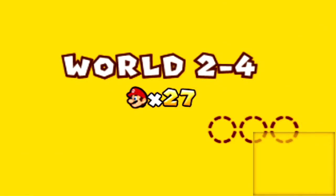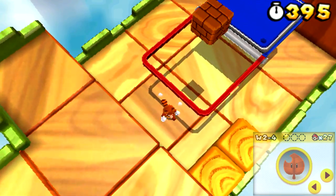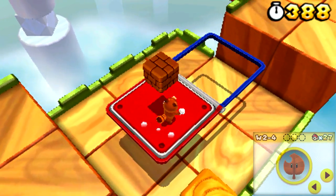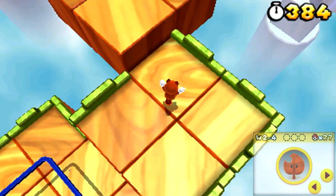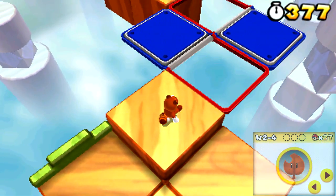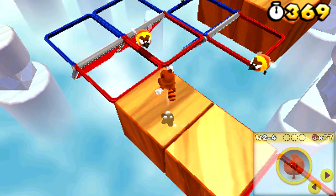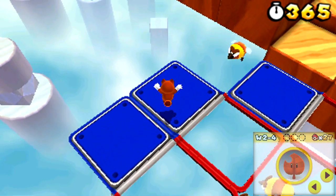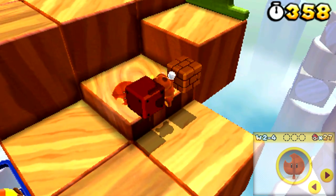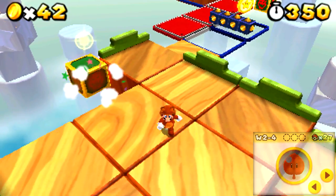That is so annoying when games tell you to take breaks — nothing breaks my immersion more than that. Alright, so this area is a little take on Super Mario Galaxy. However, since we don't have to spin, we control it with our jump. That adds a whole other layer of difficulty to this mechanic. Now you have to plan out where you're going to be while you're jumping. Every time I jump it's going to switch, so I've got to plan my jumps accordingly. It's actually really annoying — sometimes you can kill yourself because you didn't realize you were going to be in a certain area.